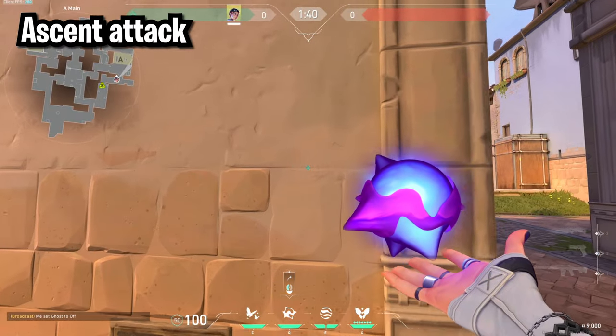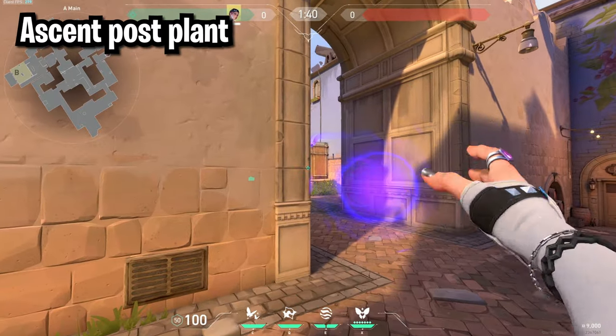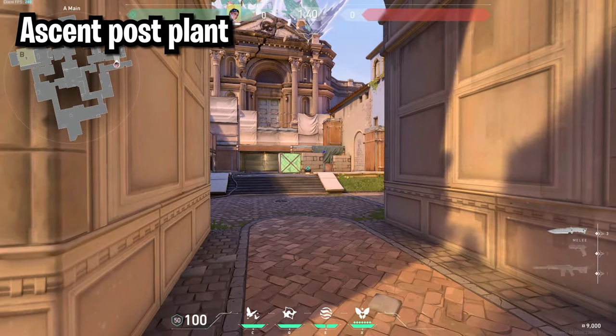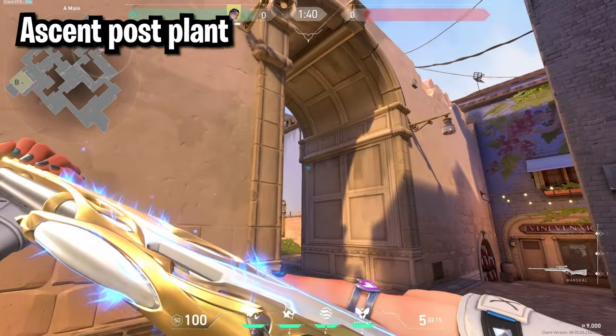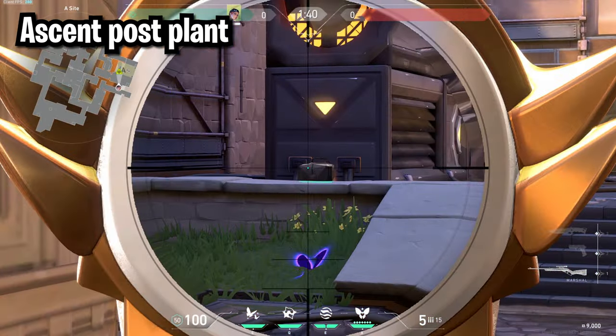You can do a similar thing at gen by just throwing it off of this wall here. If you planted at dice for post plant, you can toss your metal off of this box and hit anyone who's defusing. If you planted at gen, you can look right under this line, run through your metal, and that's going to hit anyone who's defusing at gen.